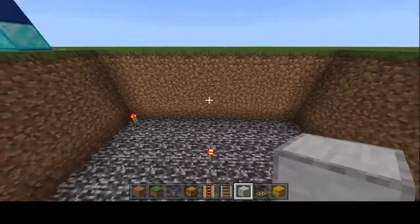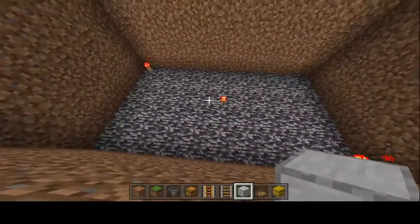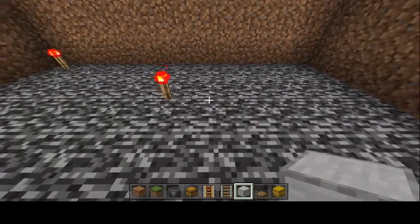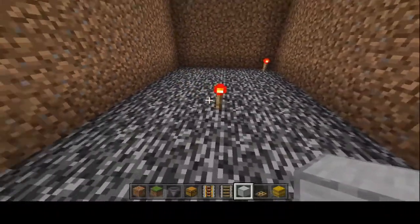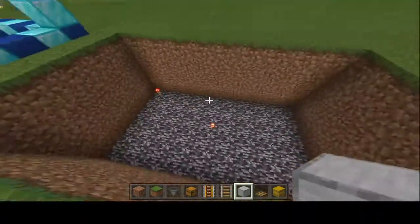Looking at your hole from where you started, place one torch in the back left corner, one in the front right corner, and then one dead center. Count four blocks from one side and place your torch, then two blocks from the other side and place your torch — that'll put it dead center of the hole. You can see they make a nice diagonal line once they're done.